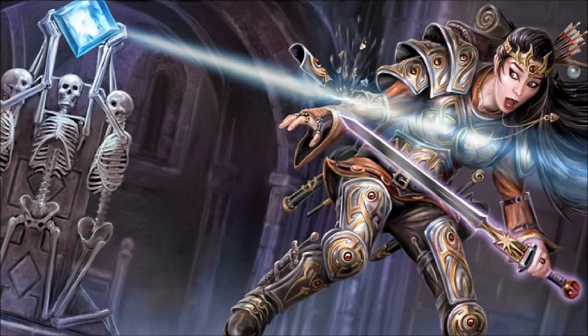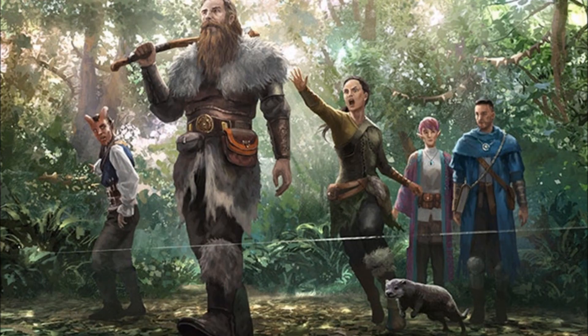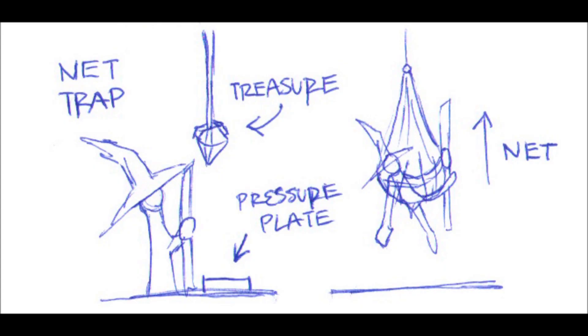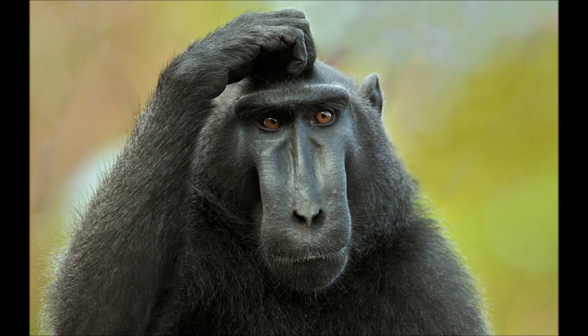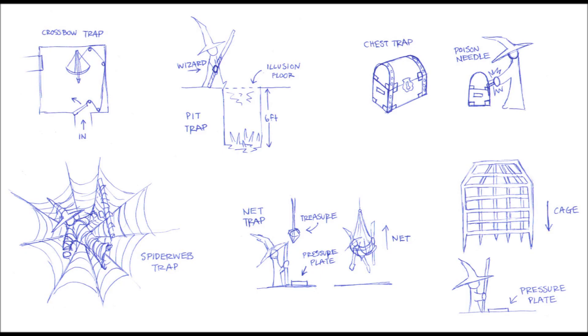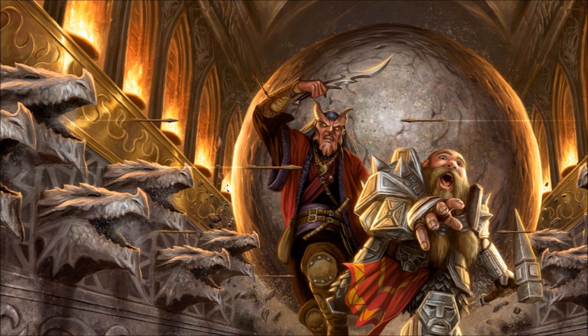The difficulty class for disabling a trap varies depending on a trap's complexity, size, age, design, corrosion, and type. Here are some sample DCs for disabling a trap. DC5 is a basic trap designed to capture a victim and not injure them — basic traps can be disabled by an untrained individual. DC10 is a simple trap that can be jammed or have its cables cut. DC20 is a trap of average complexity — refer to the Dungeon Master's Guide and Xanathar's Guide to Everything for details. DC25 is a complex trap — again refer to those same guides. DC30 is a multi-component complex trap.